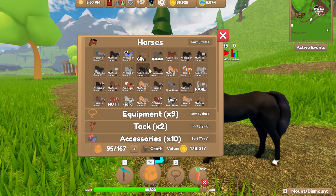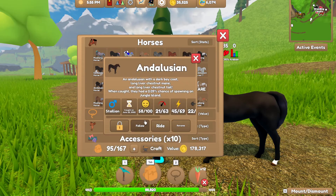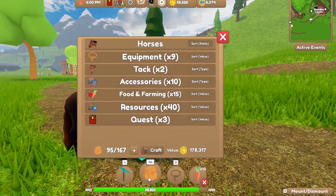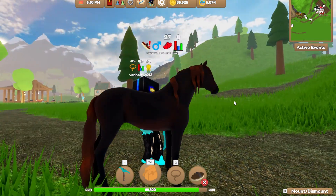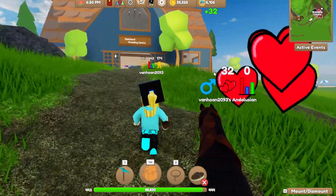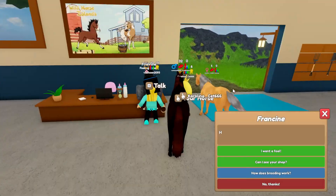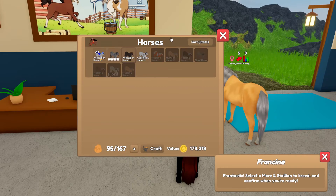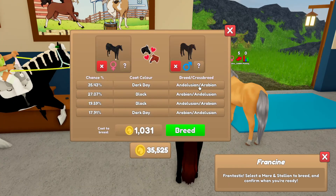She's going to have a foal, but she's also a mare and so is this one — we need a stallion, guys! This stallion here is going to breed with this beautiful mare, so it's going to be a dark foal. Let's go and have foals — two more to go!